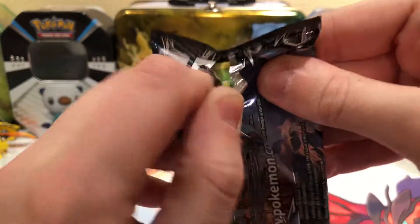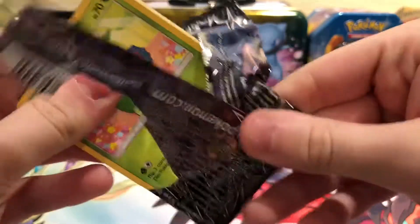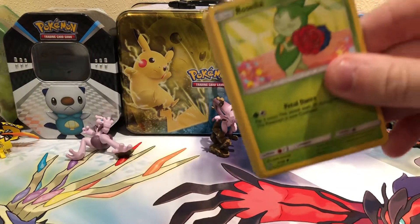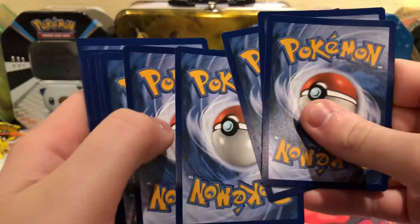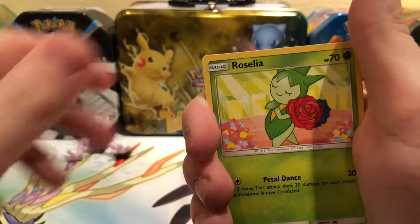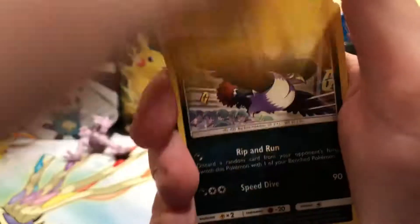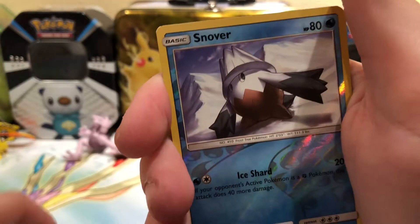The next pack — Dusk Mane Necrozma pack. I'm keeping my eyes closed so I don't see the code card. So this pack has a Roselia, Gable, Bronzor, Yanwa, Shinx, Honchkrow, Turtonator, Mount Coronet. The Reverse is a Snover, another common. And the rare in this pack is a Lickilicky — regular rare.